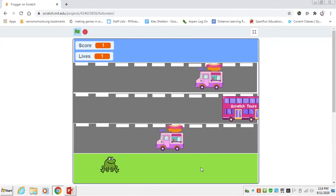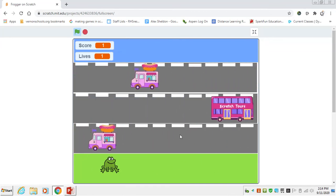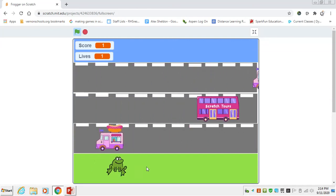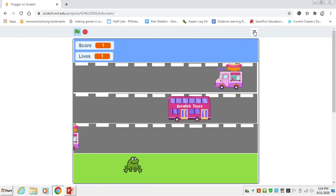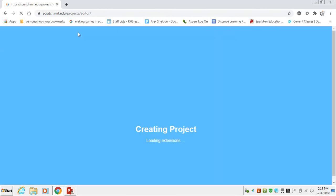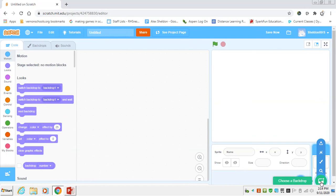We'll go ahead and start building this thing across a couple of different videos. In this first one, we'll make the background — the green grass, the three roads, and the water — and then we'll talk about coding the frog to be able to jump and move around. So we get rid of our cat and get started.